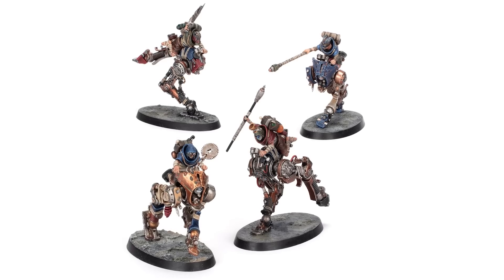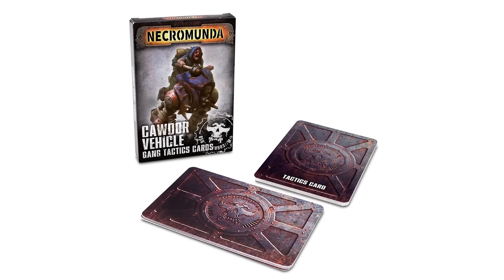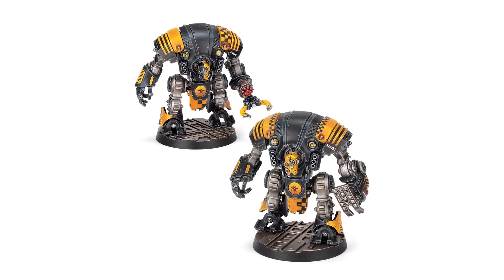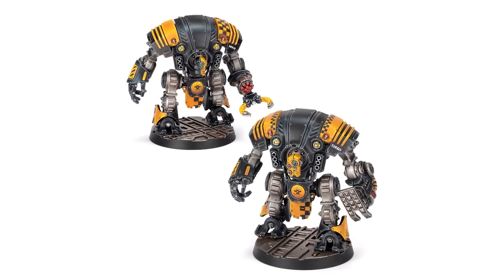The Cawdor are getting in on the Ash Wastes' action with the Cawdor Ridgewalkers, as well as Vehicle Gang Tactics cards and an Ash Wastes dice set. Not to be outdone, the Enforcers are getting some mechanical muscle with the Enforcer Sanctioner Pattern Automata. All of these are available to pre-order from Saturday.